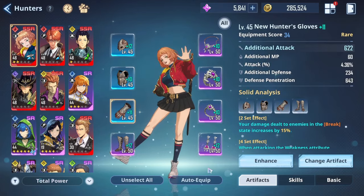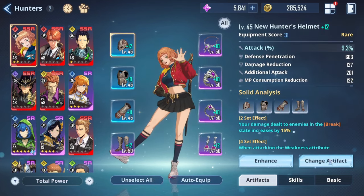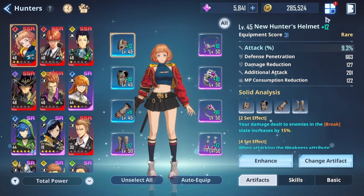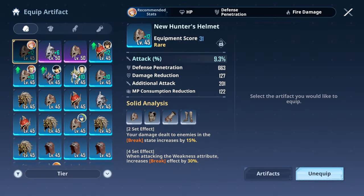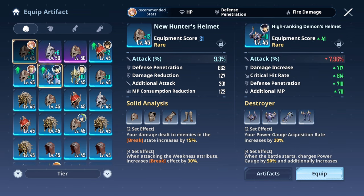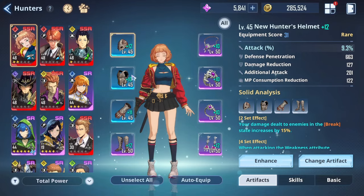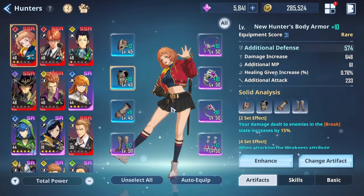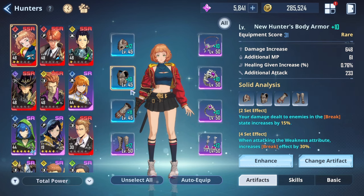I do have a build for her with the break. You could also go with HP since her damage scales off her max HP — that's another artifact you could run with her. But generally, if you're in a composition where you're using your Sung Jin-woo and the rest of your hunters are supportive, you actually want to change your build to one that is solely focused on recharging your ultimate meter. If you go over to this artifact, your power gauge acquisition rate is increased by 20%, and when the battle starts it charges your power gauge by 50%. It additionally increases the player and the party's power gauge acquisition rate by 20% — I do believe this stacks.